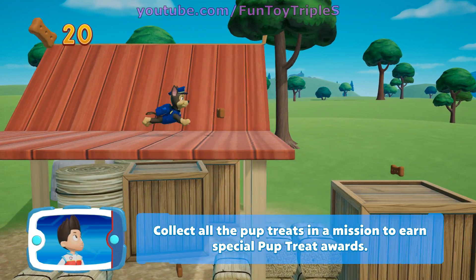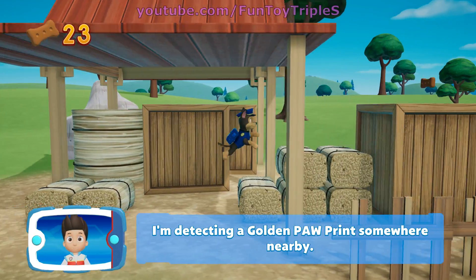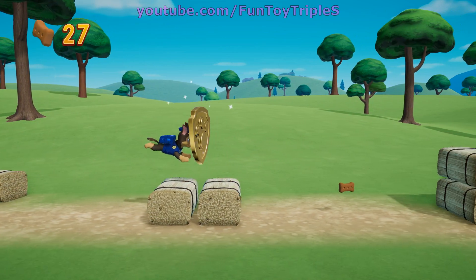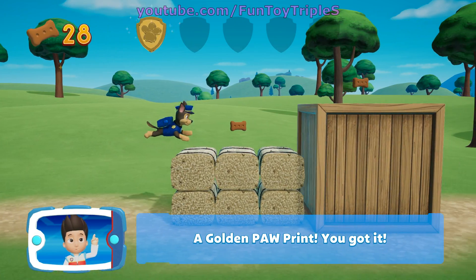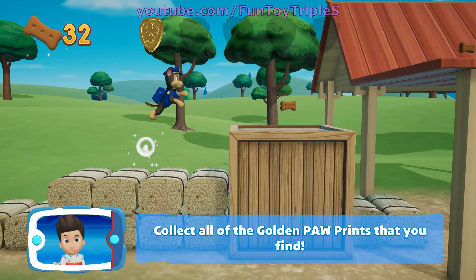Collect all the pup treats and I'm detecting a golden paw print somewhere nearby. A golden paw print — you got it! Collect all of the golden paw prints that you find.